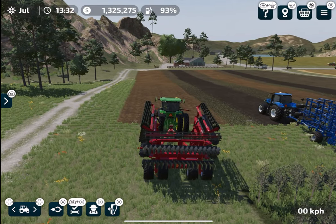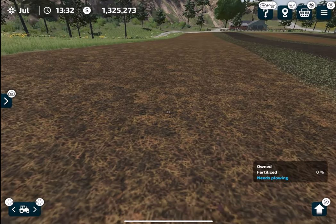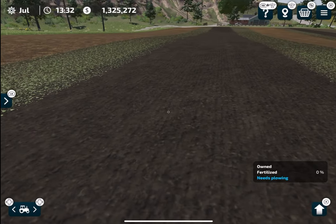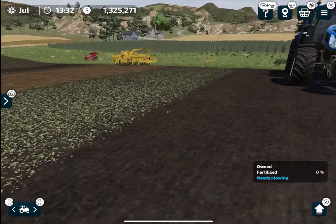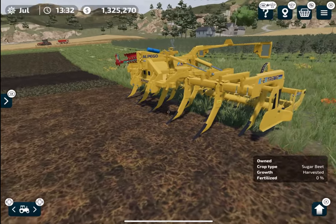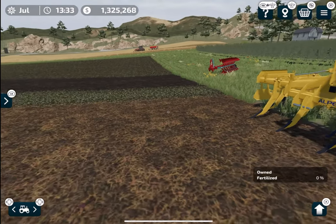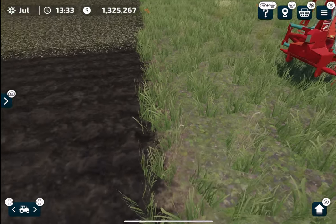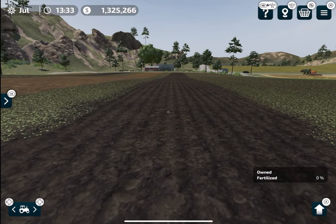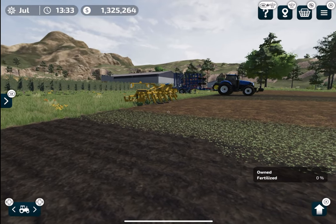So there is technically no difference between the shallow cultivator and the deep cultivator in FS23, except that the deep cultivator limits weed growth — it won't completely remove weeds but it will slow them down. The subsoiler removes the 'needs plowing' status but makes weeds grow back quickly. The plow kills weeds and removes the 'needs plowing' status in one go, making it the best option if you want to fully prepare your field.